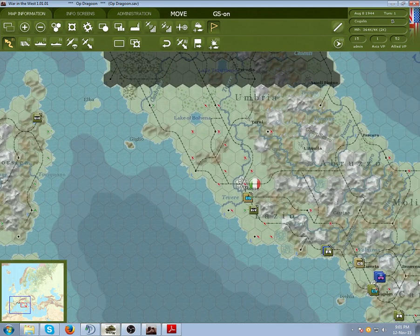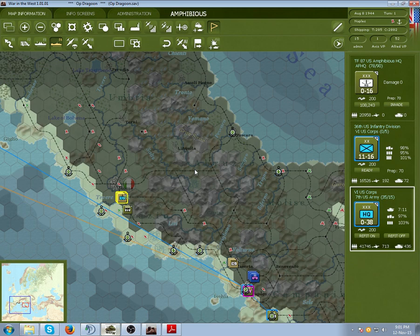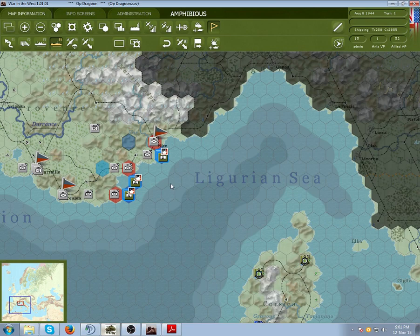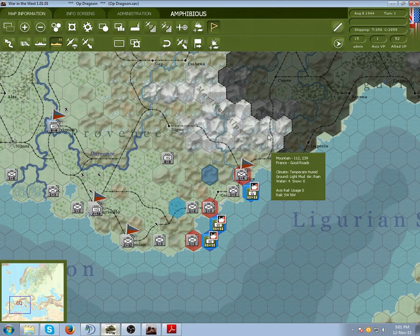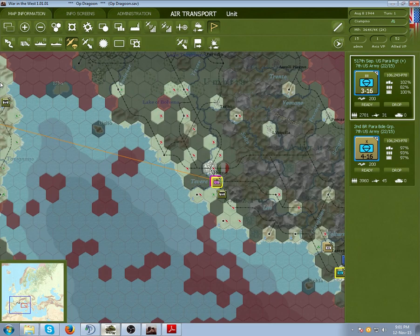Let's launch off our naval things. You press invade and launch. There you go — these guys are all set up to begin. When you end the turn, they'll start attacking. If it's successful, they'll form a beachhead. These two will be the most successful, but I'm not sure about this one because I didn't use an attack beforehand.